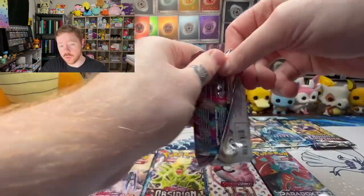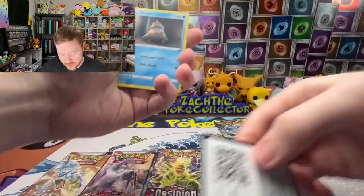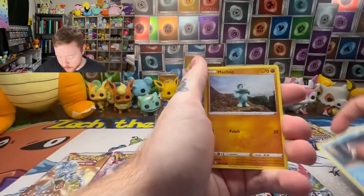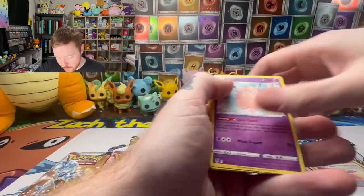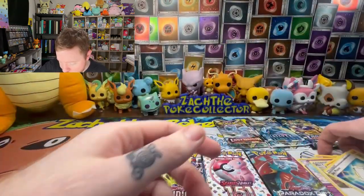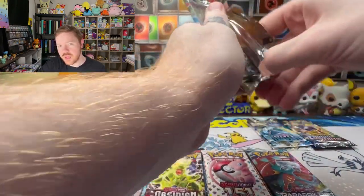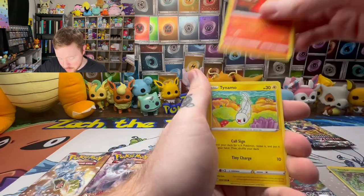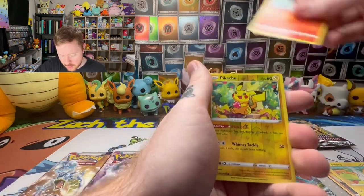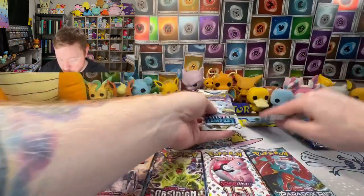We got Lost Origin - Genesect artwork to start us off. Danny has so desperately tried to pull a Genesect; I would feel so bad if we pulled it from two packs from his shop because on his Instagram he was opening like five packs a day forever. He also had a gift package sent to him with a big hour-long video where he opened a ton of Lost Origin and didn't even get an Giratina altar - criminal. A beautiful Giratina Pikachu reverse, and nothing from Lost Origin. That happens - nothing is guaranteed in the Sword and Shield era.